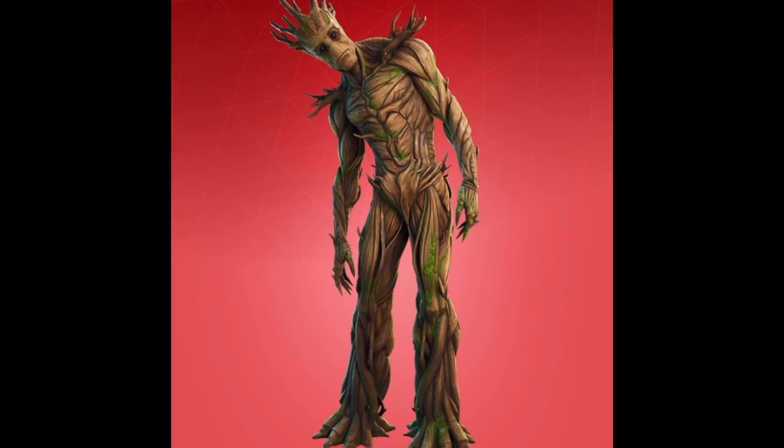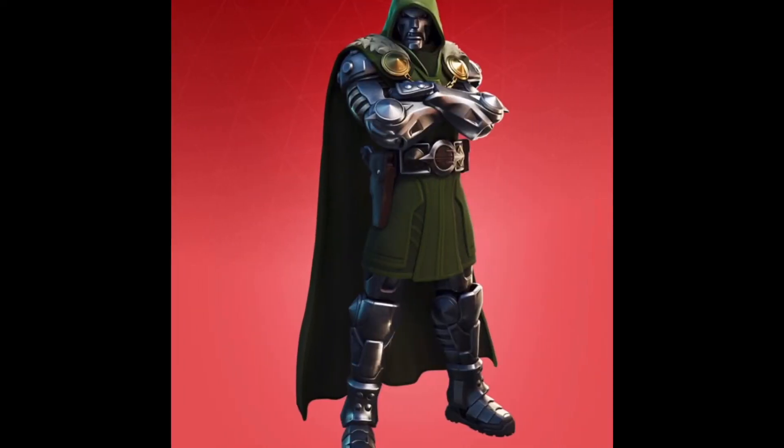At number five, we have Dr. Doom — the God Emperor himself. Groot's built-in emote is when he gets Rocket Raccoon; I never use it. Dr. Doom's built-in emote you can only use at the end of the game, like after you win, so it's very useless. The skin itself — you need the cape. Without the cape, it's ugly in my opinion.